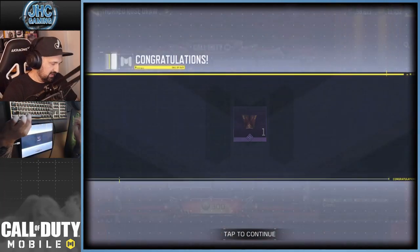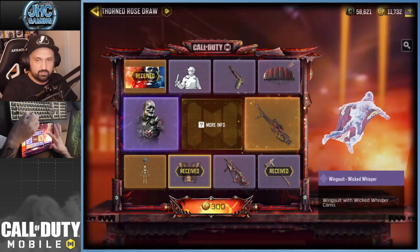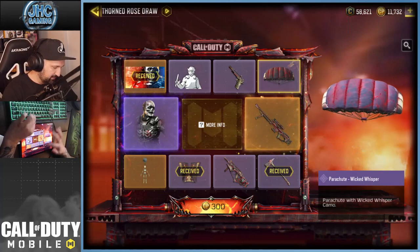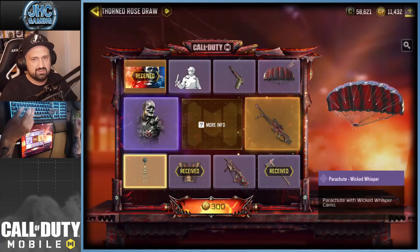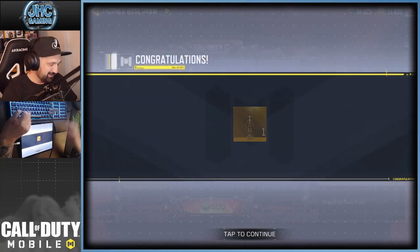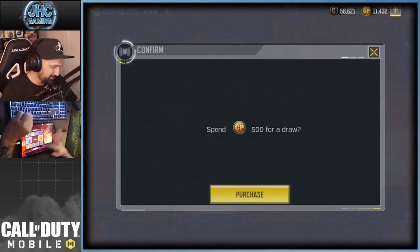We got the wingsuit. If you guys don't play battle royale I know you don't really care for wingsuits and parachutes, but I like to have a matching set — it's cool when you have both. Then for 500 there's the charm.